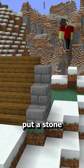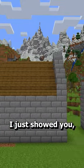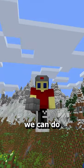Component 4: make a basic roof, put a stone wall at the end, and elevate it. And now, by learning only the four components I just showed you, we can do this.